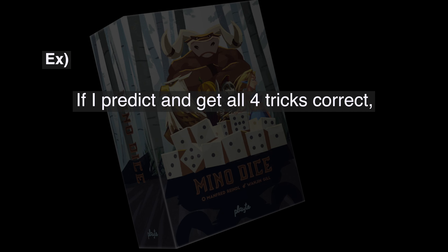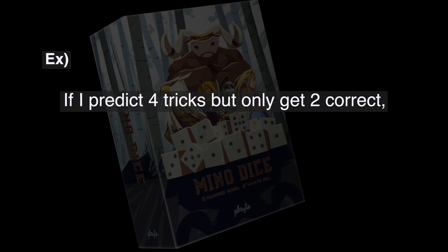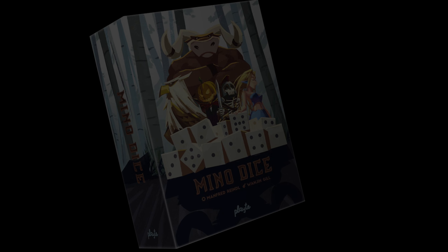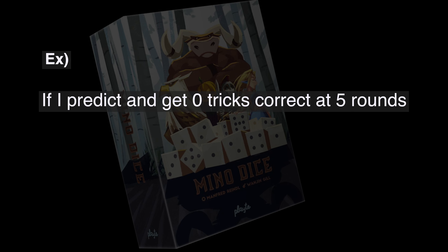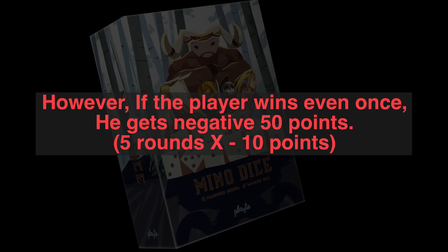Number 8 — the scores that can be obtained at this time are as follows. A: the player who wins the match by the same number of victories as predicted receives 20 victory points for each number of wins. B: if the actual score is more or less than expected, the player will get negative 10 victory points for each one that is different than expected. C: if the player has a win prediction of 0 and has no actual wins, he gets 10 victory points multiplied by the number of rounds he currently has. However, if the player wins even once, he gets negative 10 victory points.